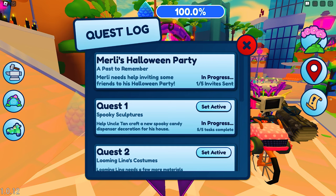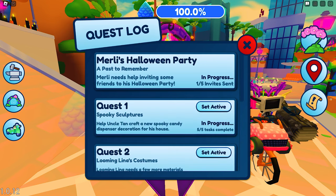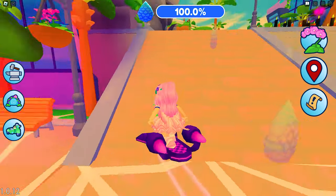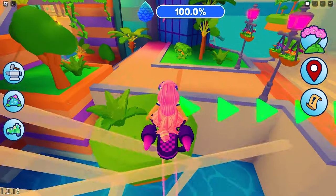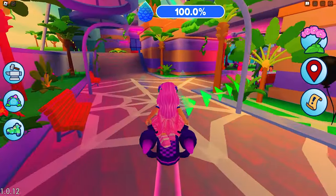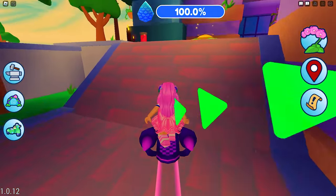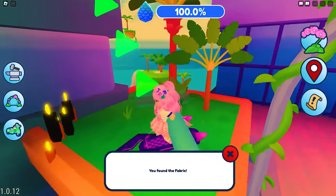Now for the second invite. Let's set Looming Lena's quest to active to help us navigate the map. Here she is. Unlike Uncle Tan's, Looming Lena's quest is easier since we will just have to find the fabrics and threads that she will need.